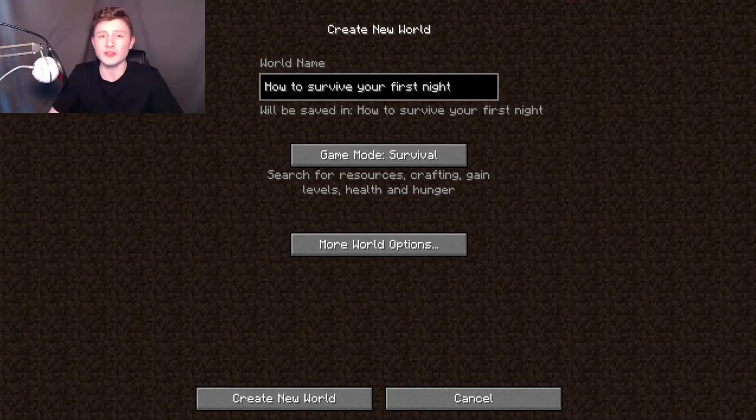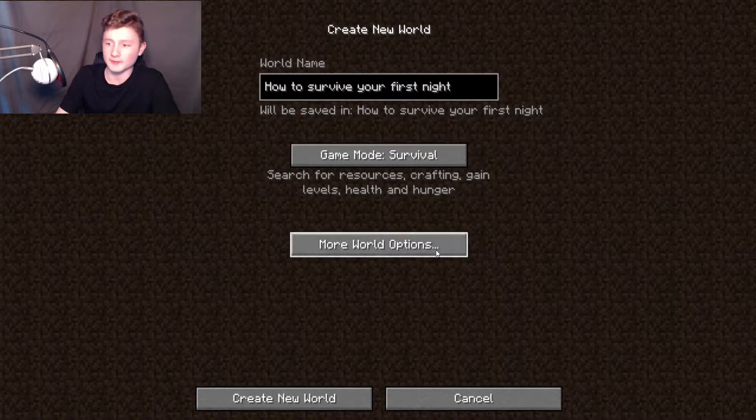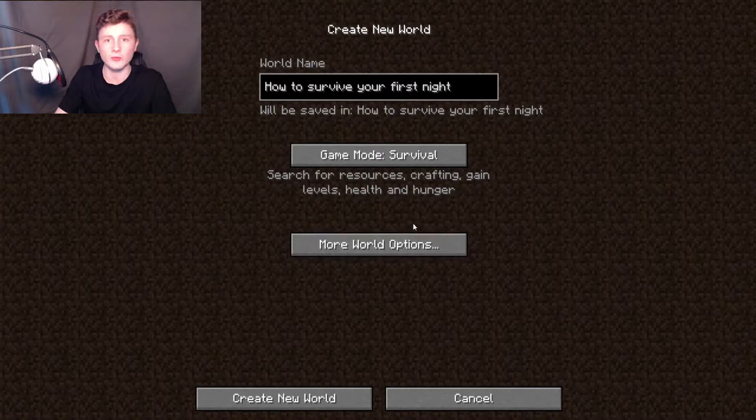I'm going to show you how to survive your first night in Minecraft, so let's get started. I'm going to create a brand new world. The game mode is survival, generate structures is on, the world type is default, bonus chest is off, allow cheats is off, no seed — I'm just going to create a random world and we'll see what we get.